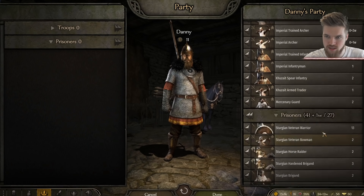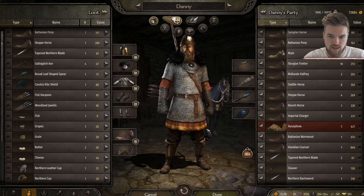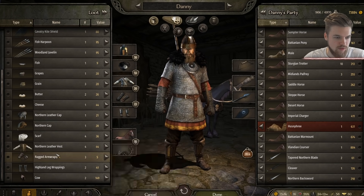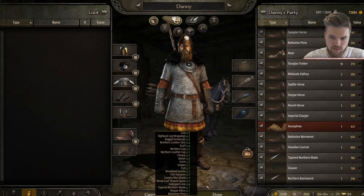And we take all these prisoners? You're over your prisoner limit — you will temporarily keep your prisoners, but after some time they will quickly escape your party. They'll also slow you down. That's fine with me. And then we have a load of horses, wood javelins, northern leather cap, and also a cow. Wow, thank you very much — I need this food. So that's very good.